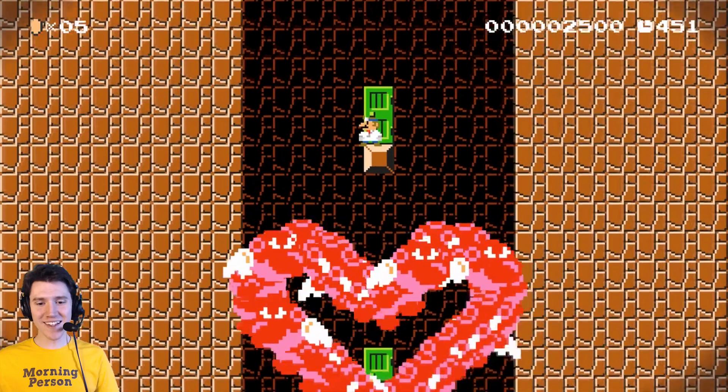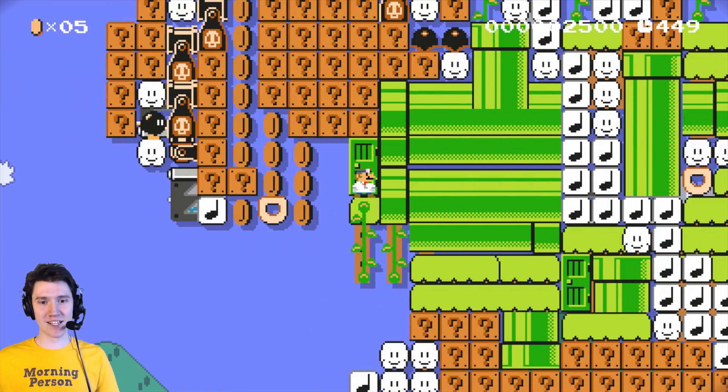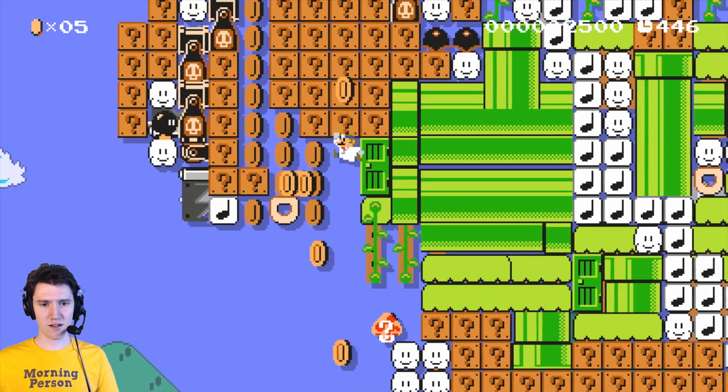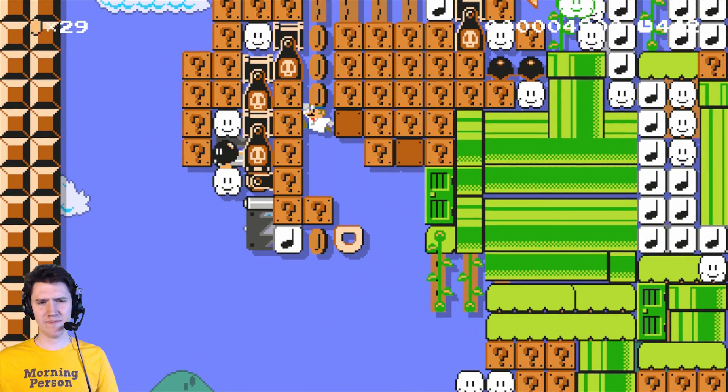That's precious, sort of. He's still Bowser, but it's precious. Now I need to get over there. What part of him is this? Is he peeing on me? What's happening? What are the coins for?